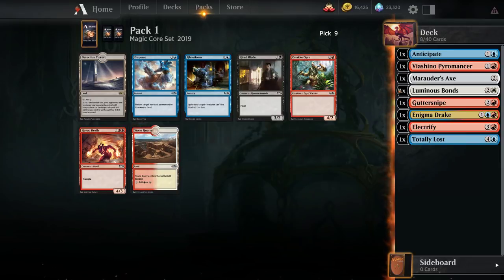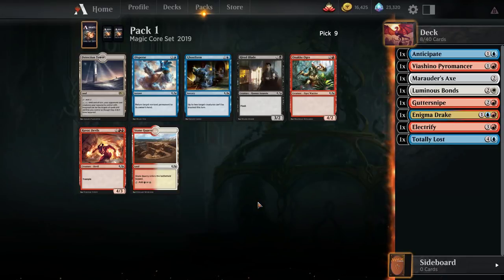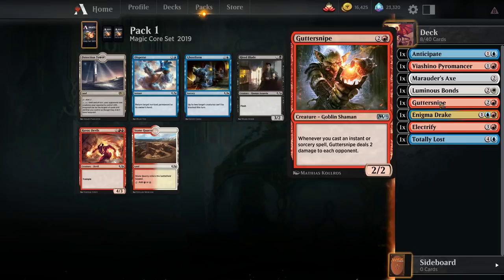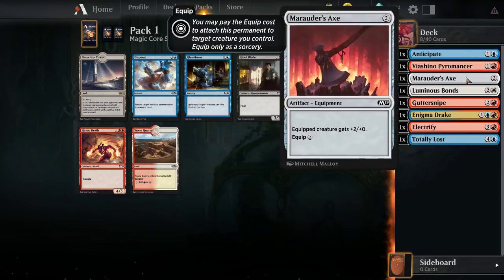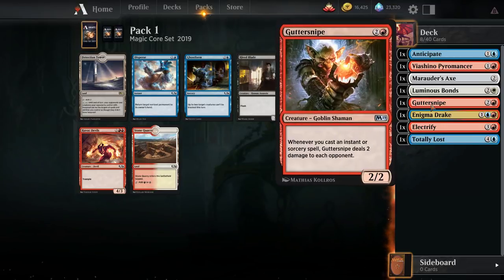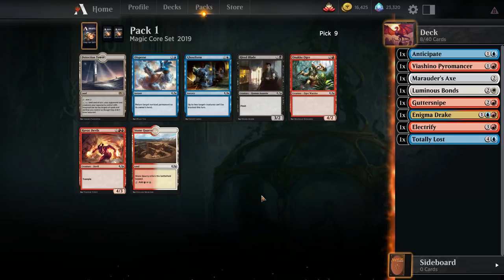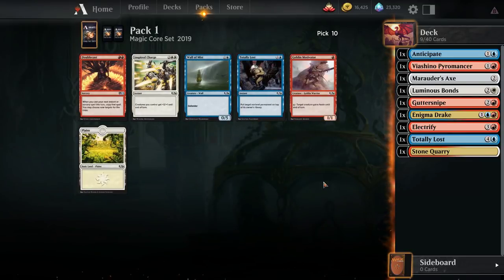There's a Stone Quarry, which we could take and maybe splash Luminous Bonds — that is pretty high upside. I think both the Ogre and Havoc Devils are pretty replaceable. Disperse is a little bit better, especially with Gutter Snipe. I want to take the Stone Quarry though. Luminous Bonds is pretty good, and even though it doesn't directly synergize with Gutter Snipe, it's just a very solid removal. On the other hand, with Enigma Drake and Gutter Snipe, maybe we're a little bit slower. I think I'm going to take the Quarry.